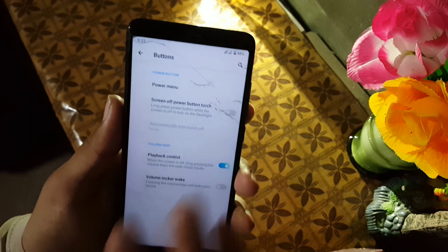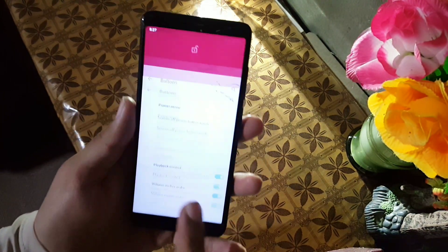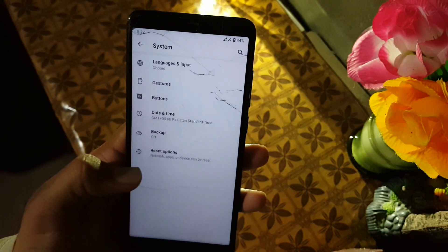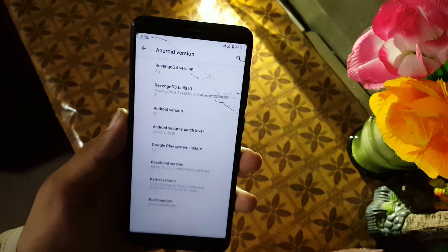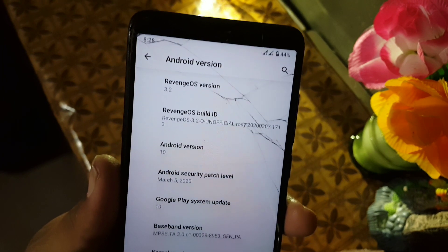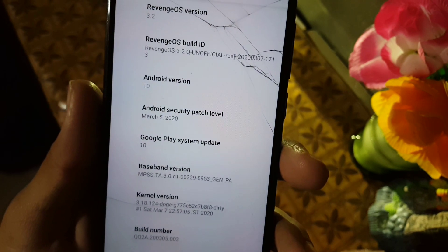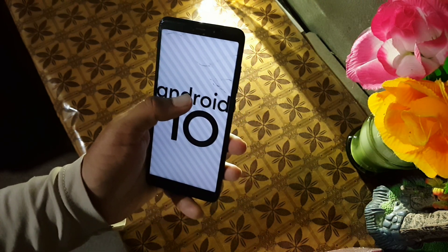Then we have Button Settings — here we have some power button and volume rocker button settings. We also have Volume Rocker Wake, so just press the volume rocker button and your device will wake up. Then we have Date and Time, Backup, and Reset options. In About Phone you can check your Android version, Revenge OS version which is 3.2, the build ID, the unofficial build status, Android version, security patch, and you can also install any custom kernel in this ROM. Security patch is 5 March 2020.